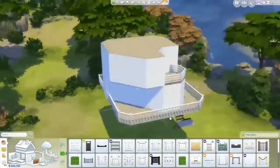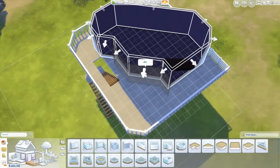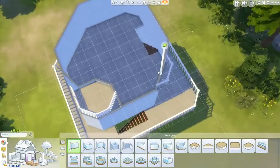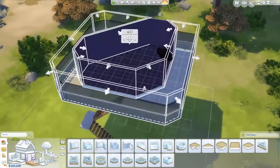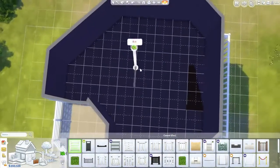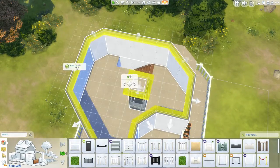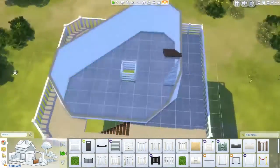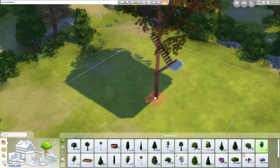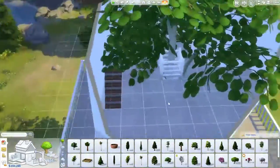It has one bedroom and one bathroom, of course, because it's really small. A bit later in the video you'll see me adding and removing trees so I can see how it actually looks. I built a second floor here, but I couldn't really find a sweet spot for stairs — they were just in the way all the time. So this second floor will disappear and be on the floor above the ground floor.